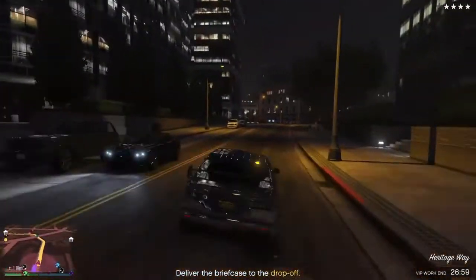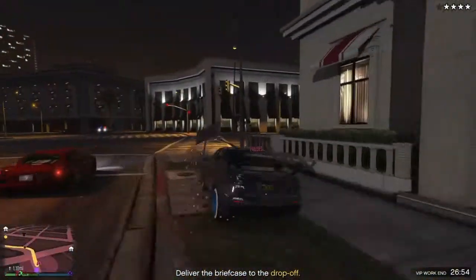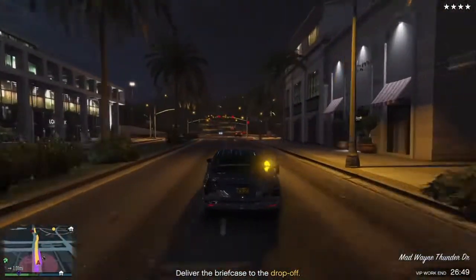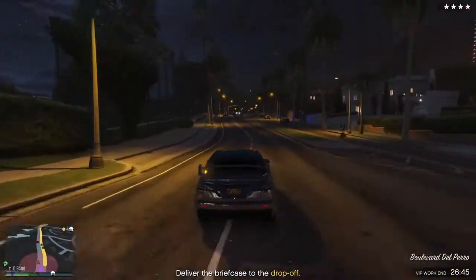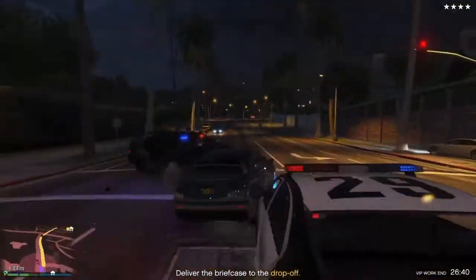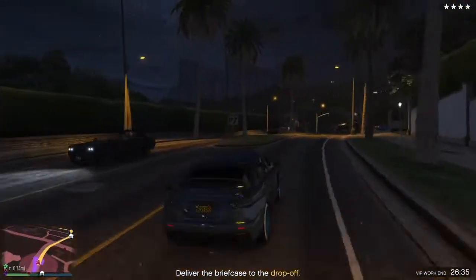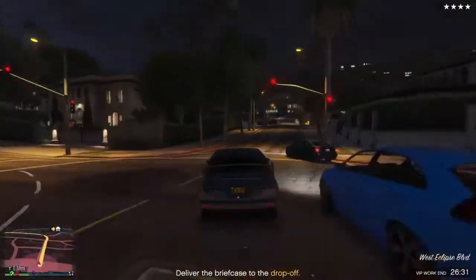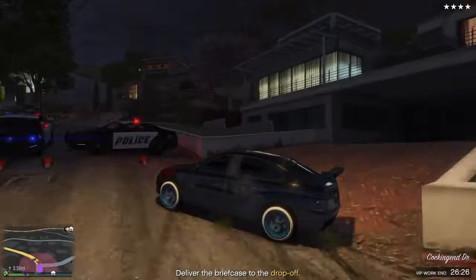You can do it with your friends and they get the exact same amount of money even if they do nothing at all. As you guys can see, I picked up my friend and he did nothing, but he's still going to get the money since he's part of my CEO. It's really easy once you have the Karuma, but without it it's actually pretty hard — it took me 20 minutes once. Once I got the Karuma, it was the easiest thing in the world.